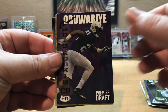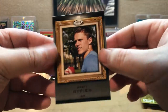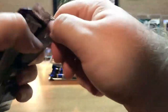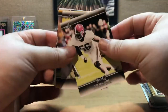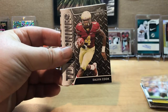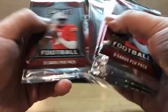Let's get right into the 2017 Leaf Draft: Tim Williams, James Conner rookie, Joshua Dobbs rookie, Dalvin Cook rookie, and a DeShawn Kaiser rookie. They're all rookies.